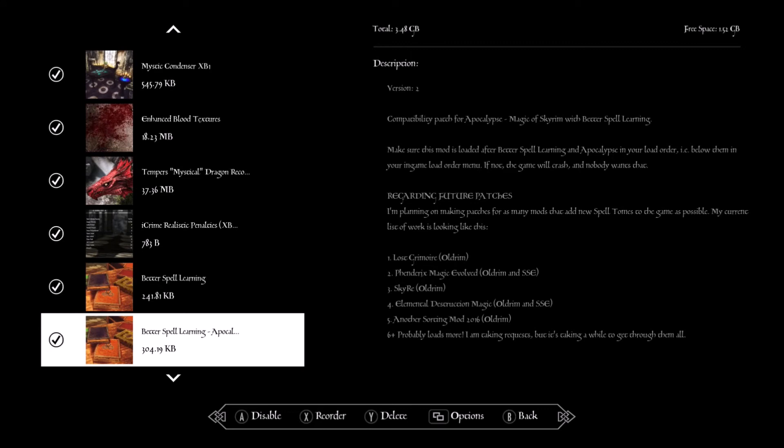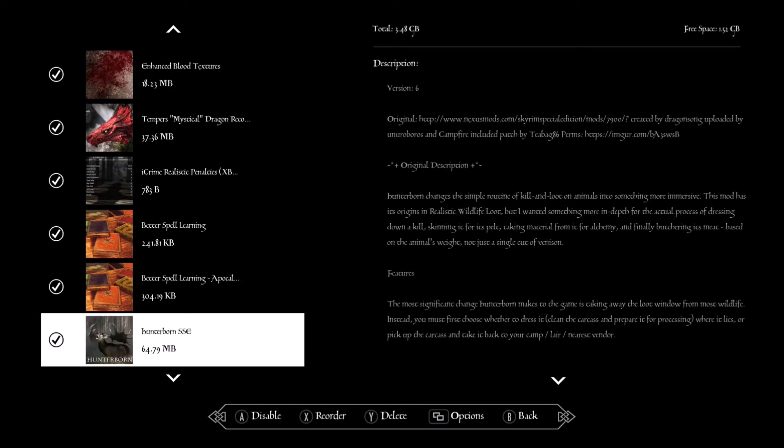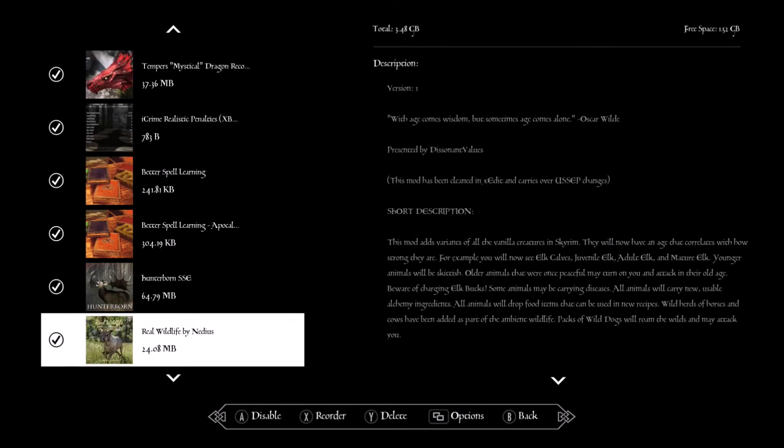There's also a patch for Apocalypse Magic of Skyrim so that the added spell books also use the better learning system. Hunter Born — makes skinning and hunting realistic; you actually have to sit there and harvest the animals, which takes about an in-game hour. There's also a mod that adds more animals to the game instead of just elk everywhere.